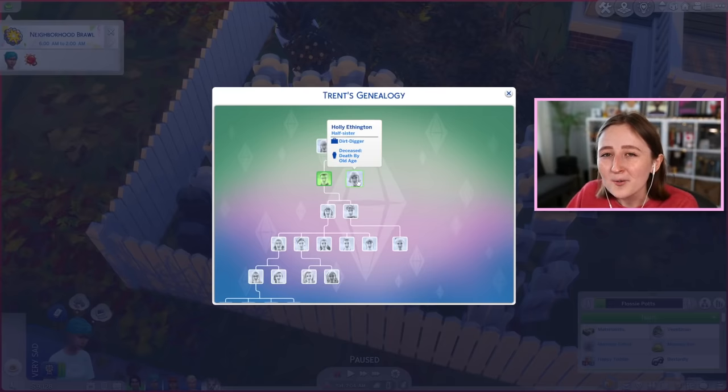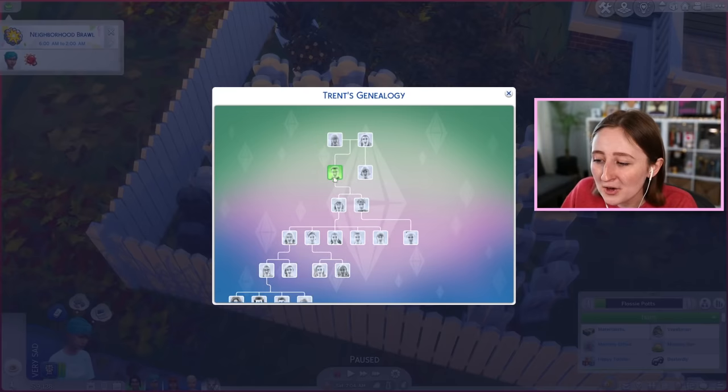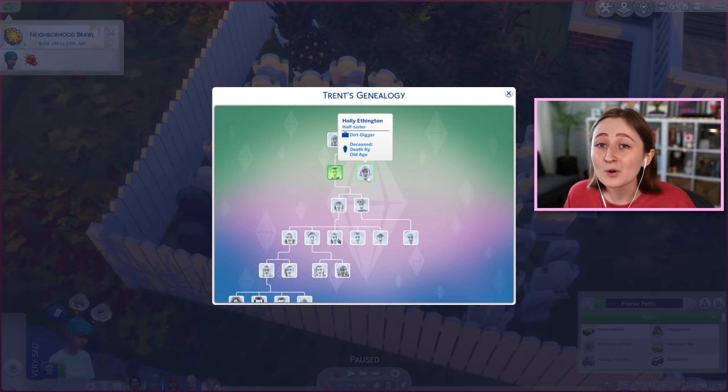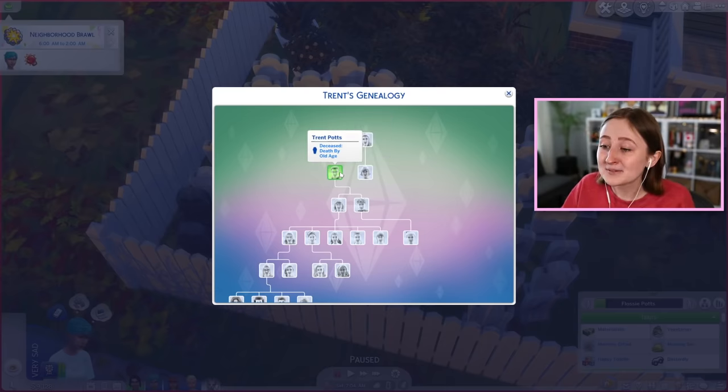So I start dating him, I end up going into CAS to check on Martin and fix his outfits and stuff, and I discover that Martin has a daughter, and that daughter's last name was Ethington. And I thought to myself, hmm, my ex-husband's last name is Ethington. So that's interesting. Turns out - you know my ex-husband Trent? His little sister Holly is the daughter of my new husband. So what did I do? First, I broke Trent's heart, ruined his life, and then I went and dated his stepdad.